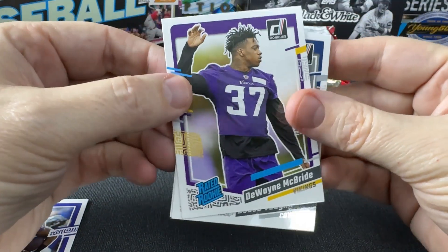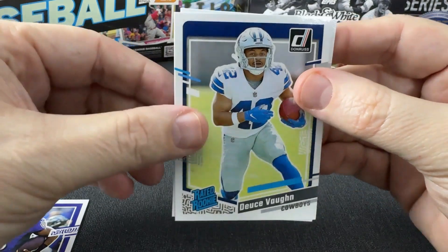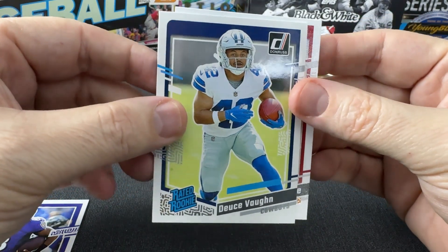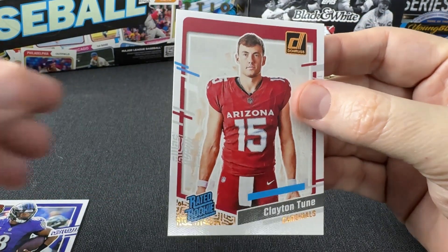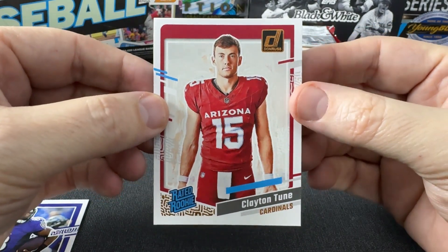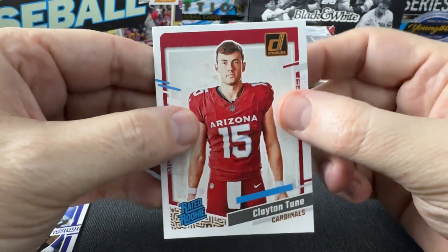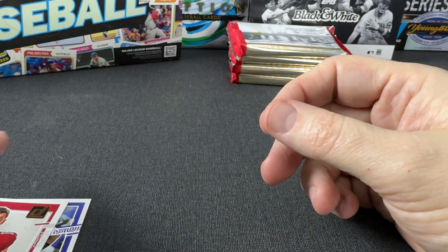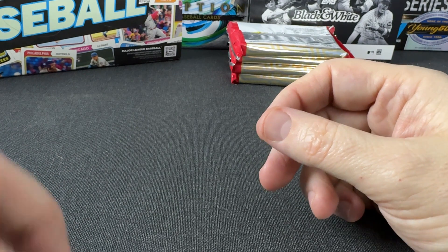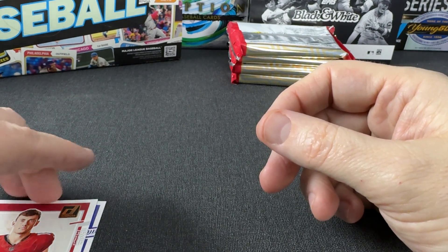Here's our first rated rookie — it is Dwayne McBride — and the second one is Deuce Vaughn; that's the first duplicate I have, I think. And then we have what I think they're called Portraits now — Clayton Toon. That's the Arizona rookie quarterback. I know he started a game; I don't know if he did very well, probably not. I guess Kyler is starting now, but anyway, he started a game in the NFL — that's pretty cool.